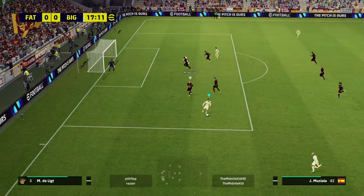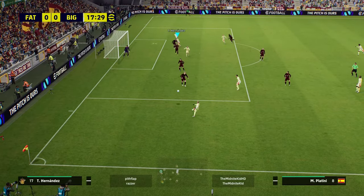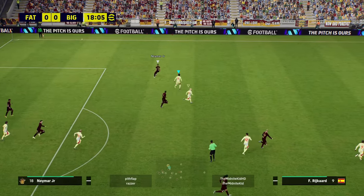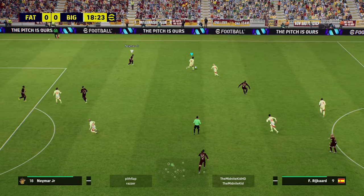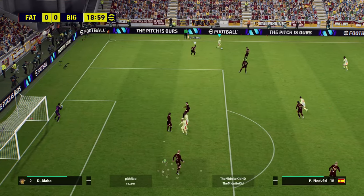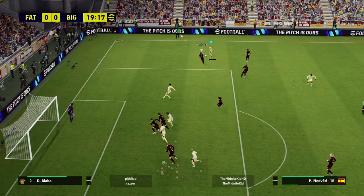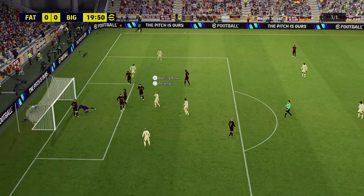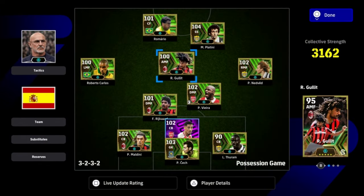Out wide is exactly what it says on the tin. You need to be able to go out wide and attack down the flanks. I'm not talking about dribbling into cul-de-sacs or into areas of the pitch where you can't hurt your opponent. It's all about getting the ball out wide and waiting for runners, for tap backs, for cutbacks like that. That is essentially what you need to do.